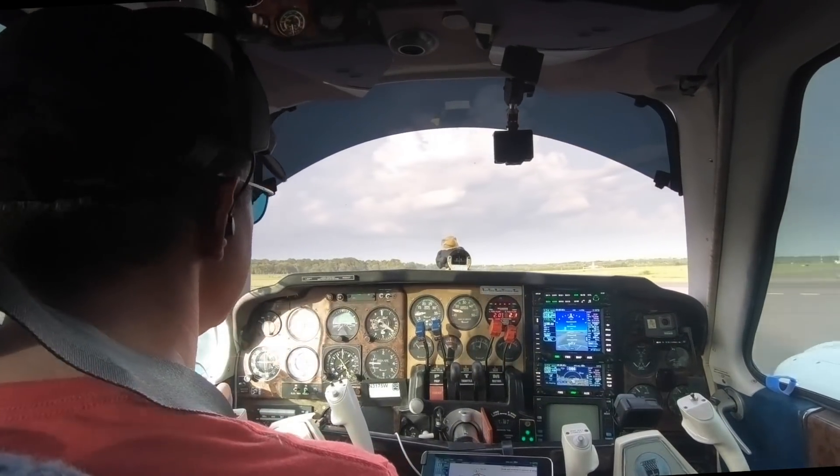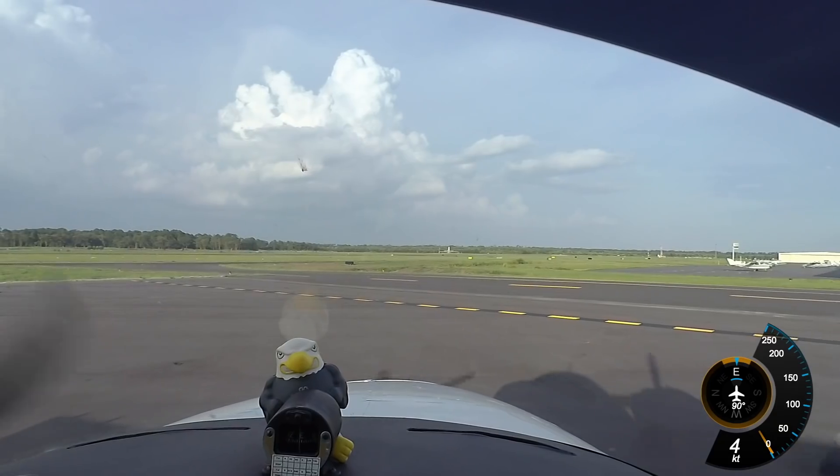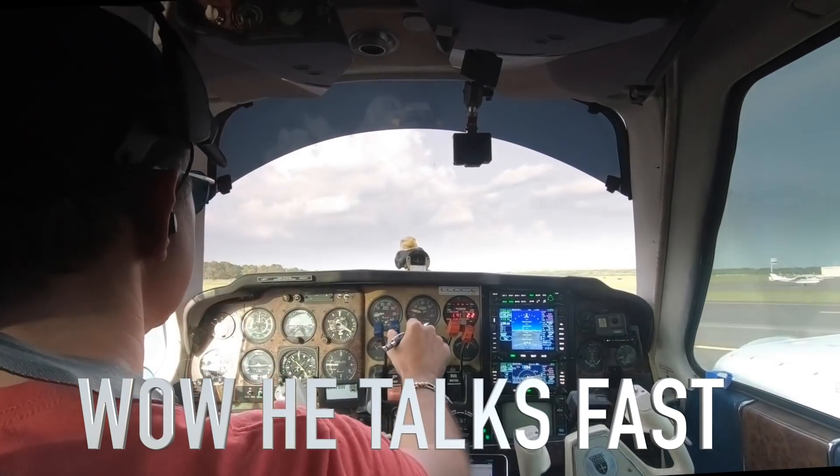Craig Ground, Baron 3175 Whiskey at Craig Center, ready to taxi to 2-3. 3175 Whiskey, Craig Ground, runway 23, taxi southbound. 2-3 via Alpha Charlie, 75 Whiskey.